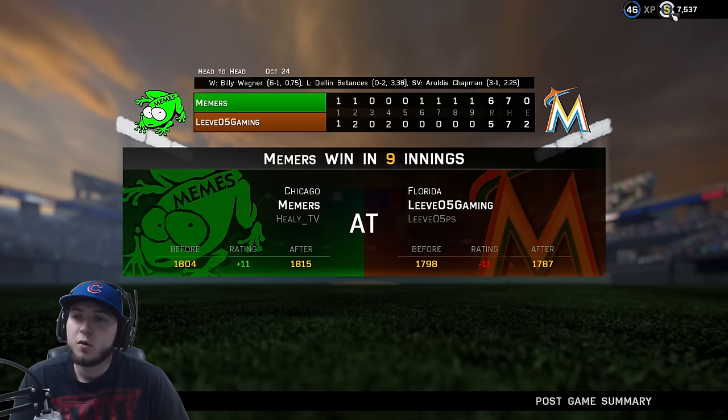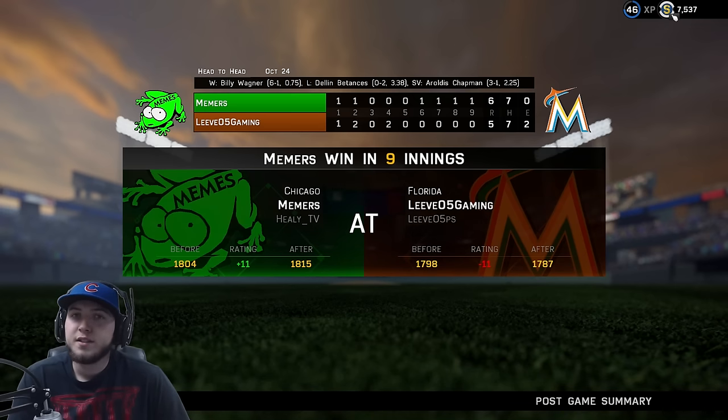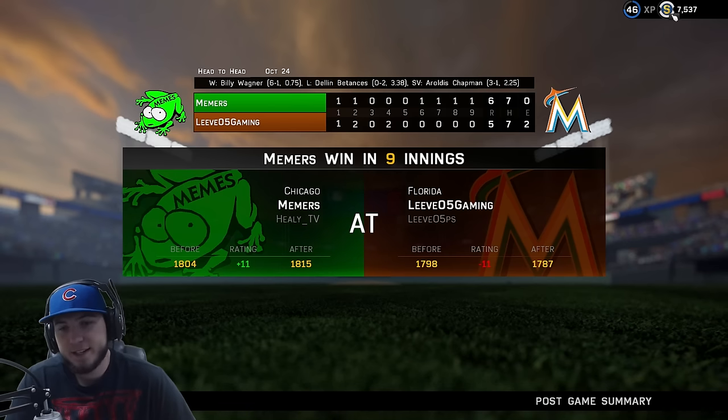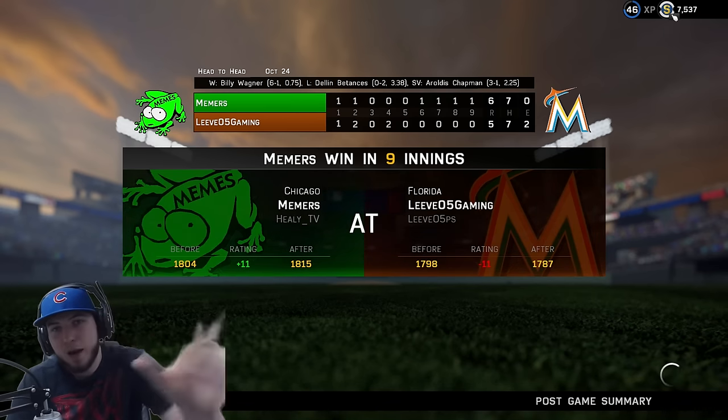Chapman gets the save. Murphy hit a home run, Stalker hit a home run. You guys saw the other clutch hits. If you guys enjoyed, make sure to leave a like and subscribe to see more of this. Healy out, peace.